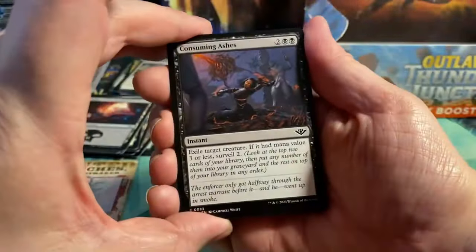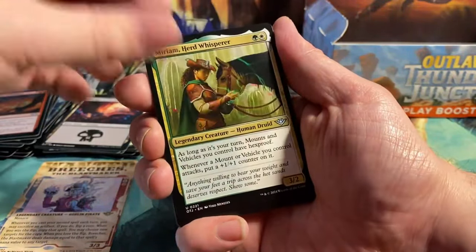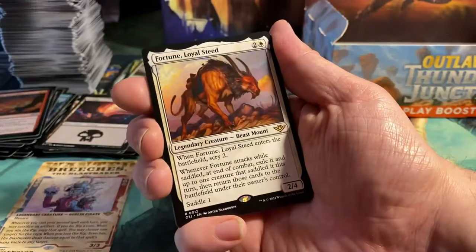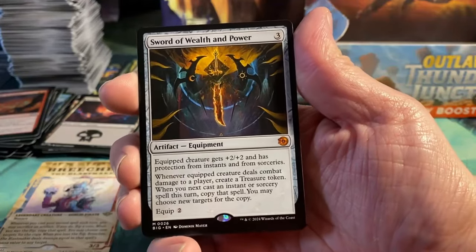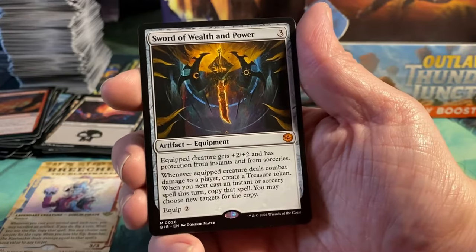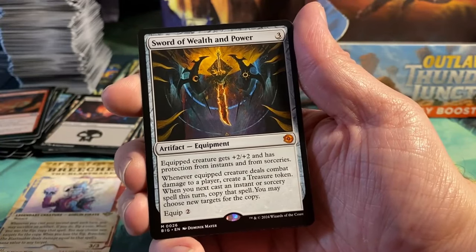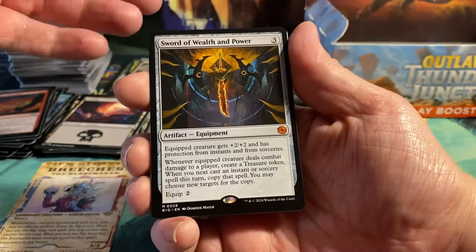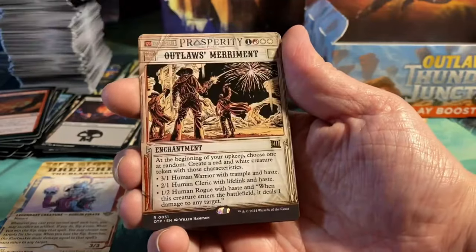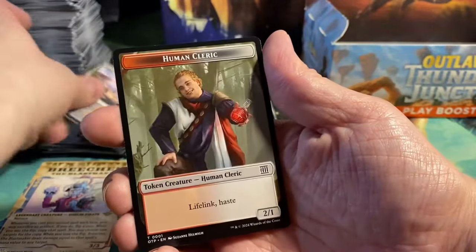Next pack: Consuming Ashes, Patient Naturalist, Explosive Derailment, Trained Arrinks, Razzle Dazzler, Outlaws Fury, Miriam Hurt Whisperer, Beast Bond Outcast, Canyon Crab Fortune, Loyal Steed. And oh my goodness — look at that — we have a Sword! The Sword of Wealth and Power. It's a 3-cost Equip 2, just like the other swords. The equipped creature gets plus 2 plus 2 and has protection from instants and sorceries. When the equipped creature deals combat damage to a player, create a Treasure Token, and when you next cast an instant or sorcery spell this turn, copy that spell — you may choose new targets. I didn't even know this existed.